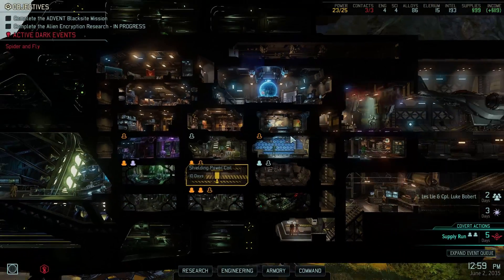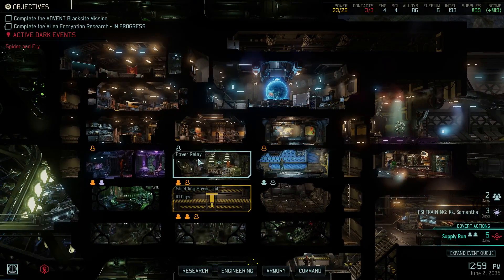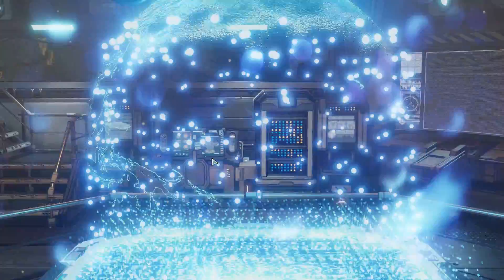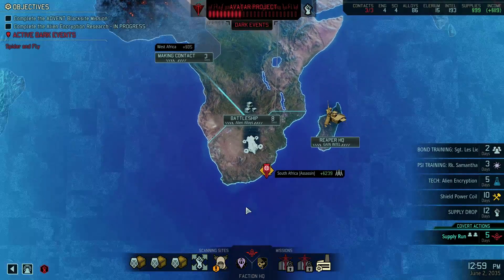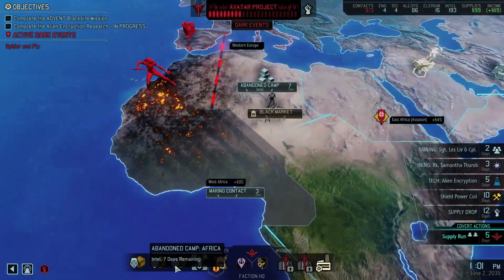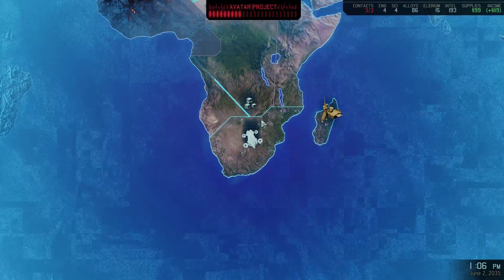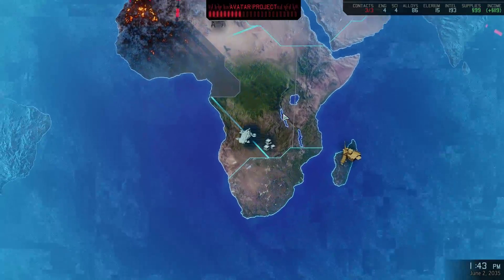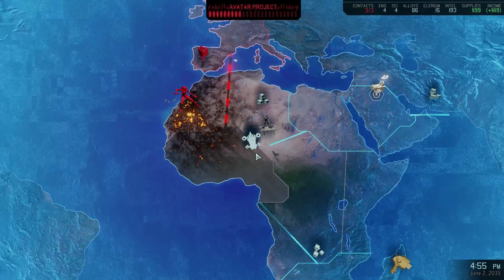Hey guys, I'm Koko. Welcome back to XCOM 2. Let's continue onwards. Last episode was pretty damn good - I'm pretty happy how it went, though there was some misplaced decisions I admit. I should not have popped our concealment so fast. But what we're gonna do right now is we're gonna go to the black market. We need 51 supplies to unlock the new armor, and after we do that we can go for the Blackside. That's what we're gonna do today.